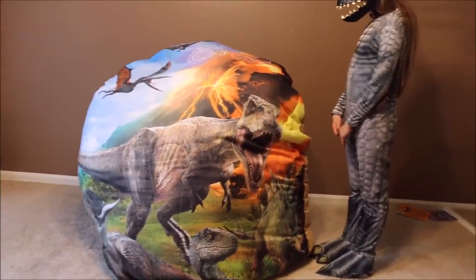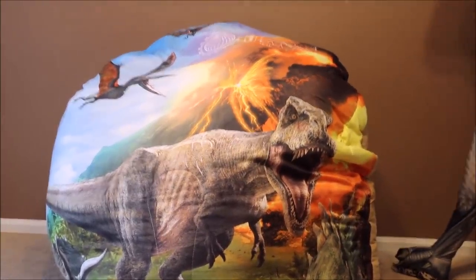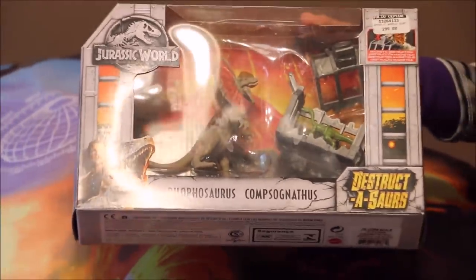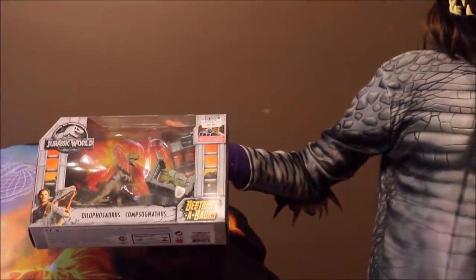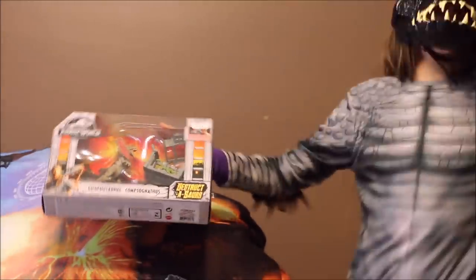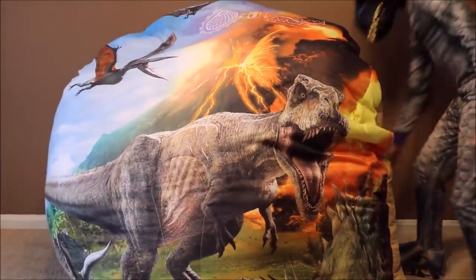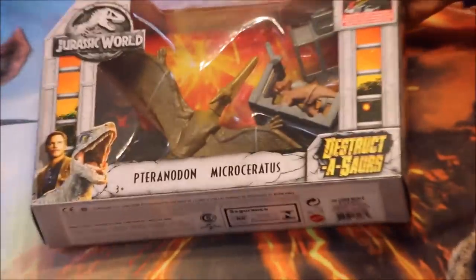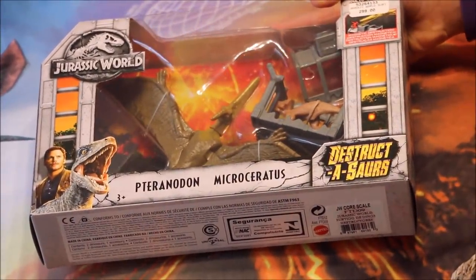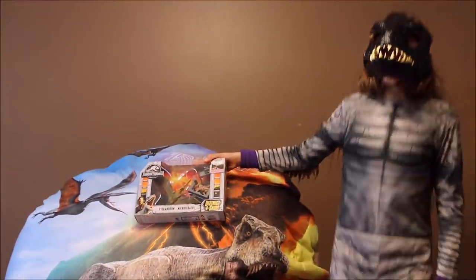Okay, Indiraptor, what else was in that egg? Reach in there. Is it empty? Oh no, she's pulling something out. What is it? Whoa, check it out. It's the Destructosaurus Dilophosaurus set. Awesome. Okay, Indiraptor, what do you think about that set? Wow, it's amazing. Okay, Indiraptor, was there anything else in that giant egg? Oh, she's getting something. What is this? Whoa, check it out. It's the Destructosaurus Tyrannodon. Awesome. What do you think, Indiraptor? It's awesome.